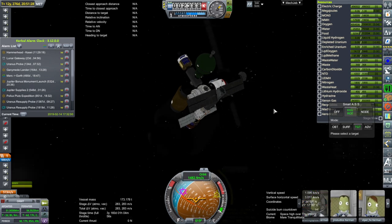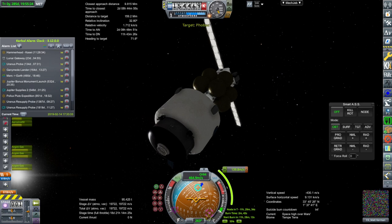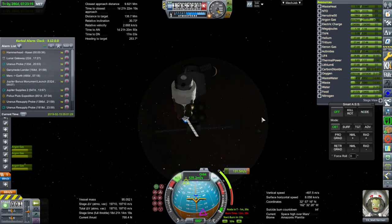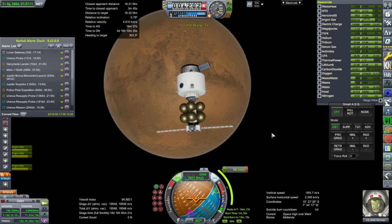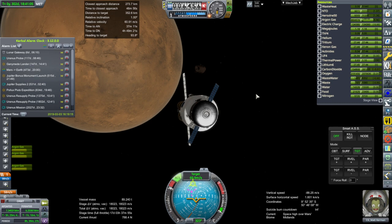We turn first to Mars, where we have the Hammerhead — a return vessel, hopefully — that will bring Kerbals back from our station around Phobos. CG Matt is one of our tourists who wanted a trip over to Mars, so that is why he is on board. We're making burns to get over to Phobos; this is already captured. And once again, a nice fully lit view of Mars — I couldn't resist that shot, especially with Valles Marineris right there. And there's Phobos; we are approaching it.